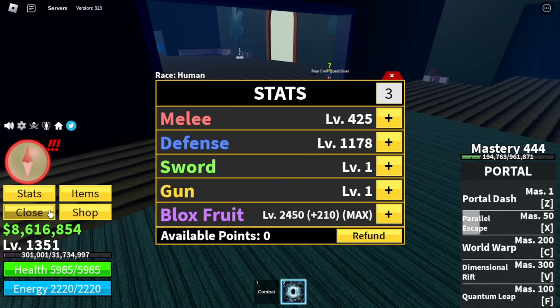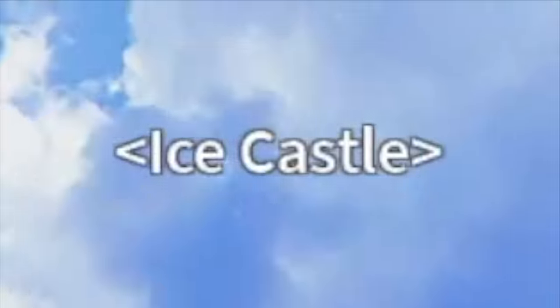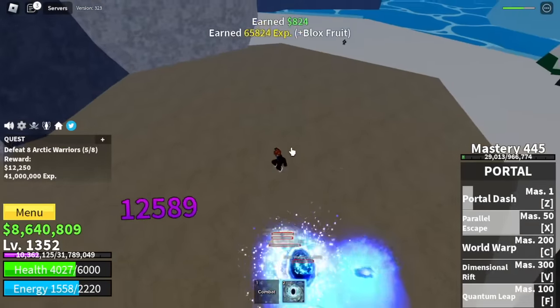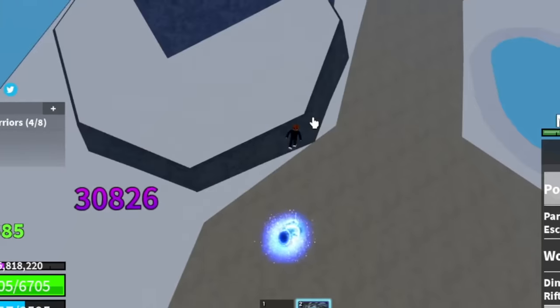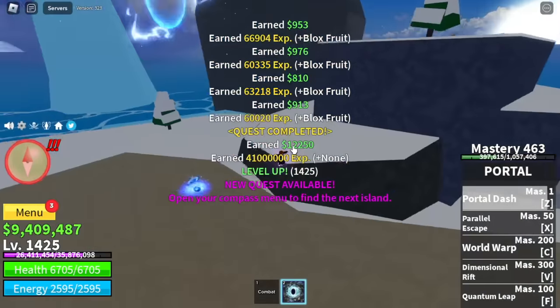For our next island, the Ice Castle or the Winter Castle. Target here: Arctic Warriors. Same strategy, but this one's kinda harder because of their long range attacks. If you master the F skill and jump a lot higher, they cannot attack you with their long range attacks. Target level is 1425.